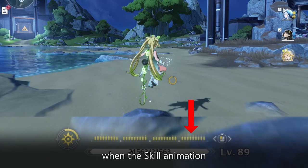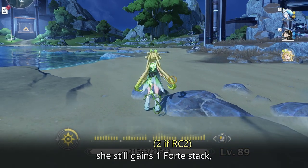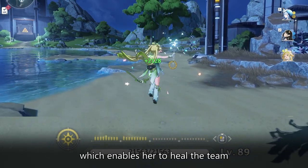On the other hand, when the skill animation is cancelled on Varina, she still gains one Forte stack, which enables her to heal the team.